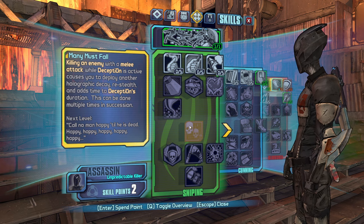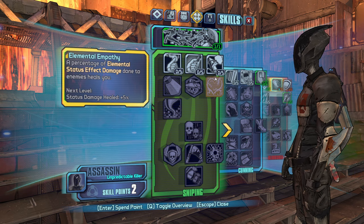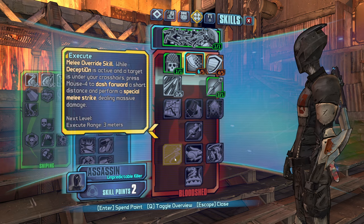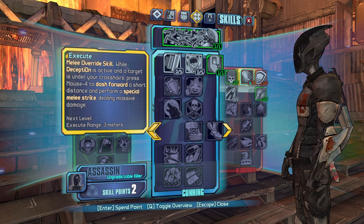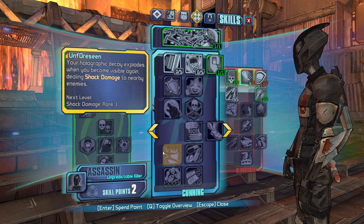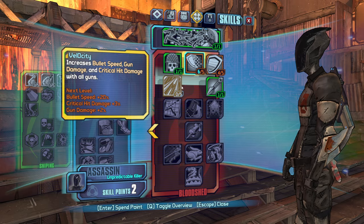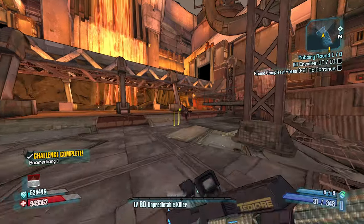I have the melee damage synergy, but I don't have enough extra bonus melee damage. I have Many Must Fall alongside Execute, but I don't have any other melee damage bonuses. So if I got Sounds of the Voices this run or something like that, I'd be all about it, but I just don't have the juice to keep it up. Let's go Velocity for 2, probably be worth it.